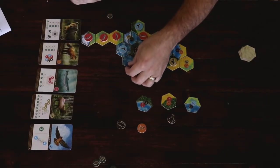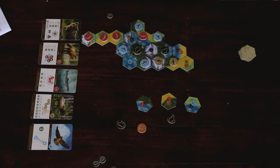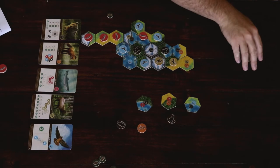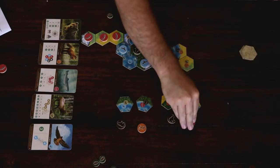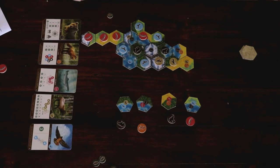They're similar games and on the surface may be too similar. But when you sit down and play them, Calico is the best kind of frustrating and Cascadia offers a similar feel in a more relaxed scenario. By the way, they're both way better than either dominoes or Mexican Train.